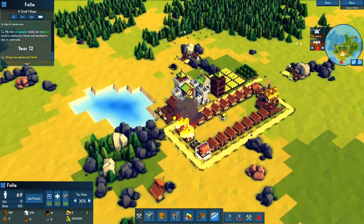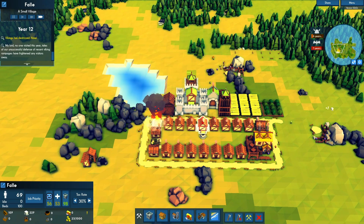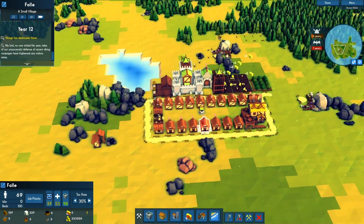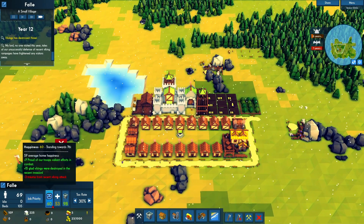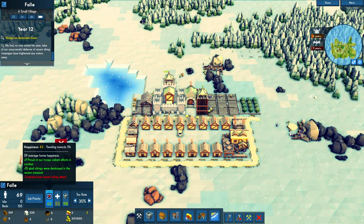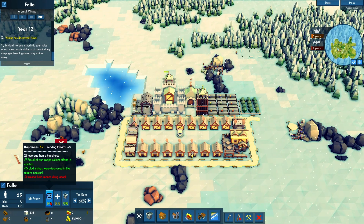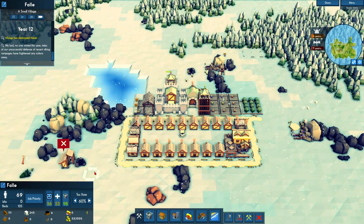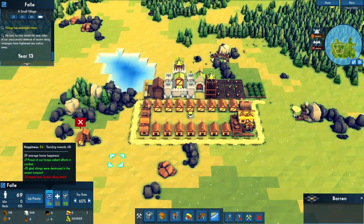This is also problematic because normally I would have buildings spaced out to prevent fires from spreading, which is what I do in almost all my videos. However, I would say this is a successful defense. Yes, we have minus-three morale, but this actually helps — because now I can move the tax rate back up to 60% and my happiness goes down to 48, something I can live with. This is how you plan for things and adapt, and just like that, it worked.